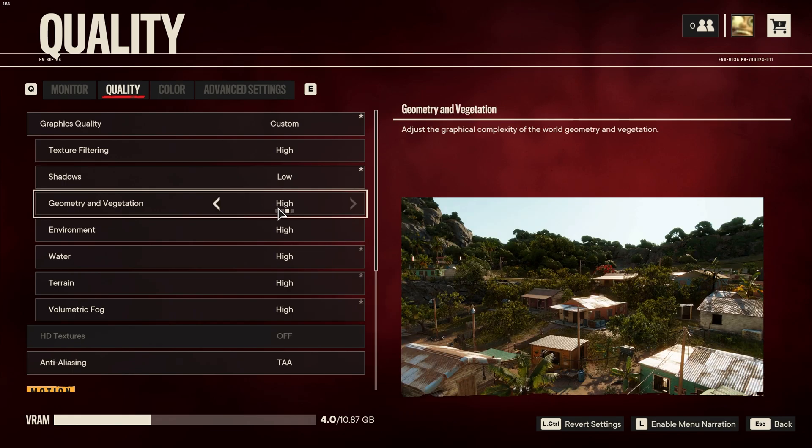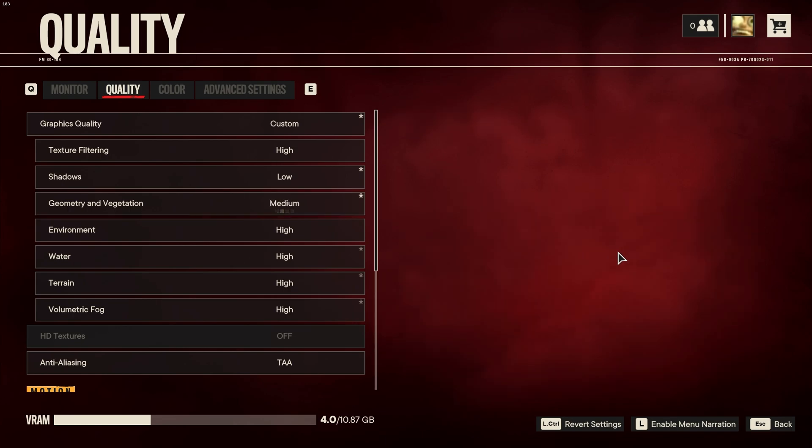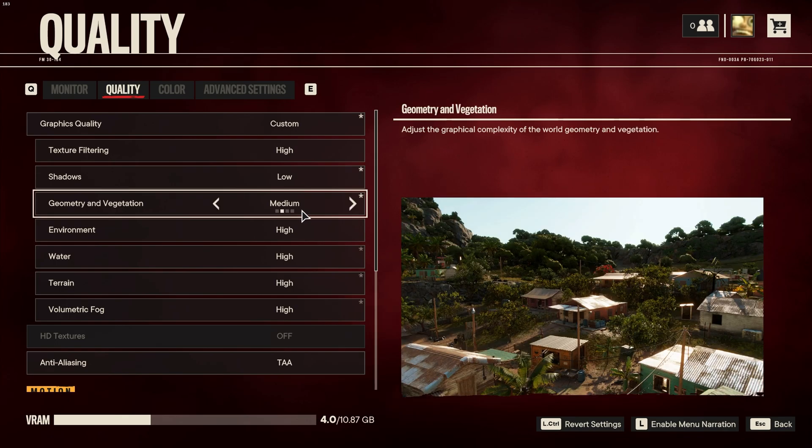The geometry and vegetation setting set to high means you're going to be rendering in a lot of bushes and things like that. The lower this option is, the more your visibility may be affected when you're trying to look through certain bushes, plants, and trees. However, having this set to a lower setting actually allows you to see quite a bit more — at medium, bushes are relatively easy to see through, but at low you may lose quite a bit of visibility. I'll leave this as either medium or low.